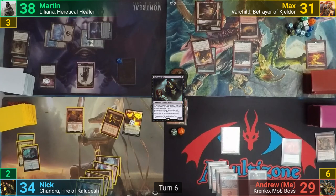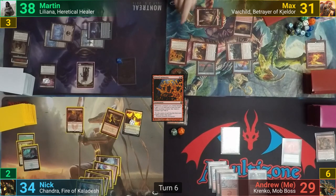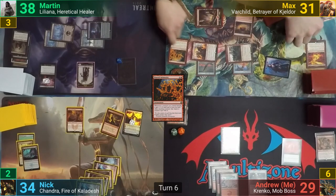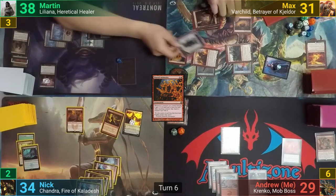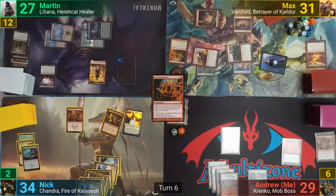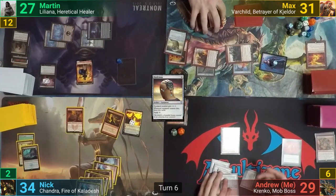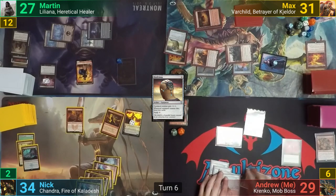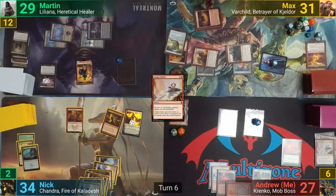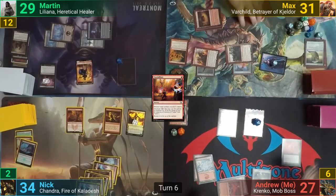Max untaps and draws, starting off his turn by casting Shared Animosity, then attacks with everything at Martin. He layers the triggers to resolve the Garrison first so that when the Shared Animosity triggers resolve, the Garrison and Varchild will see 3 other humans, pumping them by +3/+0 each. The Zombie chumps the Garrison, while Martin takes 9 from Varchild and another 2 from the humans. Martin gains 9 Survivor tokens. In his second main phase, Max casts Skullclamp. At end of turn, I tap Krenko to make a goblin token. I draw for turn, cast Dragonfodder making 2 more goblin tokens, and get drained for 2 as the Ascension sees Dragonfodder go to my graveyard. I then use Vandalblast to take out Max's Skullclamp, and Max and I each get drained for 2.